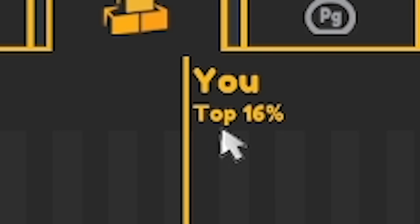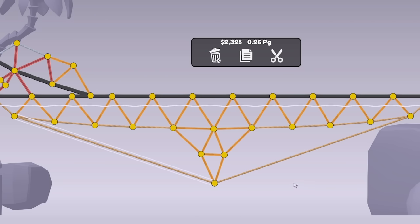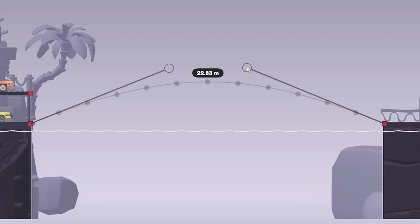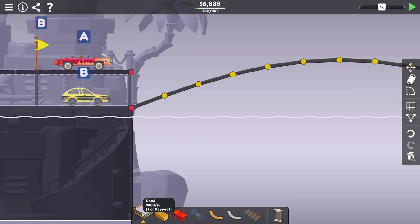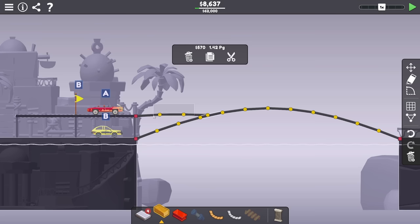We're over half budget though. We're in the top 16%. I've been aiming for top 1% on every level in this world - I've done it so far, so let's try to make this cheaper. These ropes are pretty expensive - like five grand. So if I delete everything and try an arch instead, we should still have seven bits of road left. That's fine for our cat flap. The benefit is our cat flap can go a lot flatter, hopefully meaning less force that will destroy the bridge underneath.